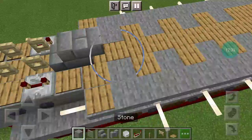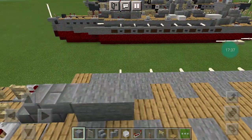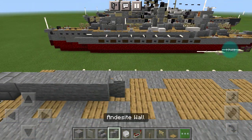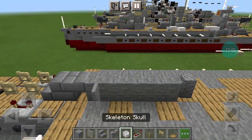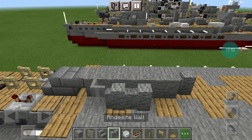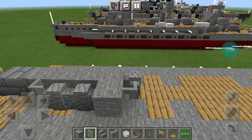Fill in on the deck. Then place 4 blocks and a wall. Go to the first stone block — place a light gray stained glass panel. Then two andesite walls, a full block, and a light gray stained glass panel. Do that to the other side.